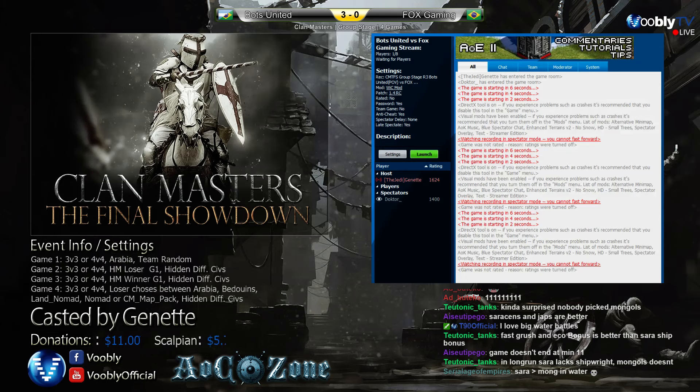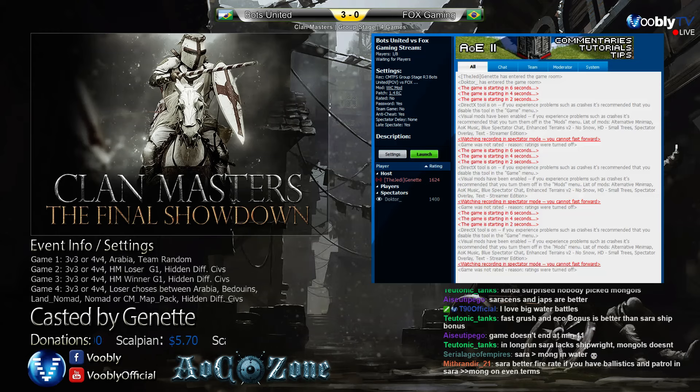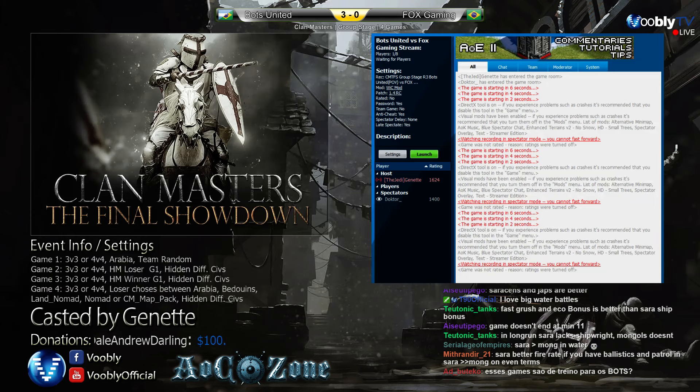The chat is arguing about who's better long-term: Mongols or Saracens on water. Teutonic Tanks claims Saracens lack shipwright and Mongols don't. Firing speed is probably more important in the late game, and Saracens likely have a stronger late-game economy and better overall tech tree in imperial. If looking strictly at water, Saracens are probably better. Anyway, the score is up to date — three to zero for the bots team.